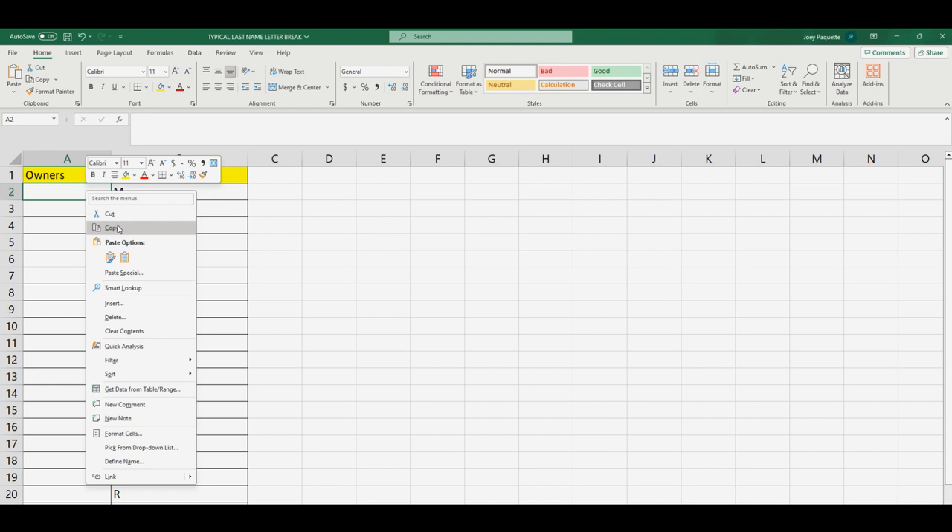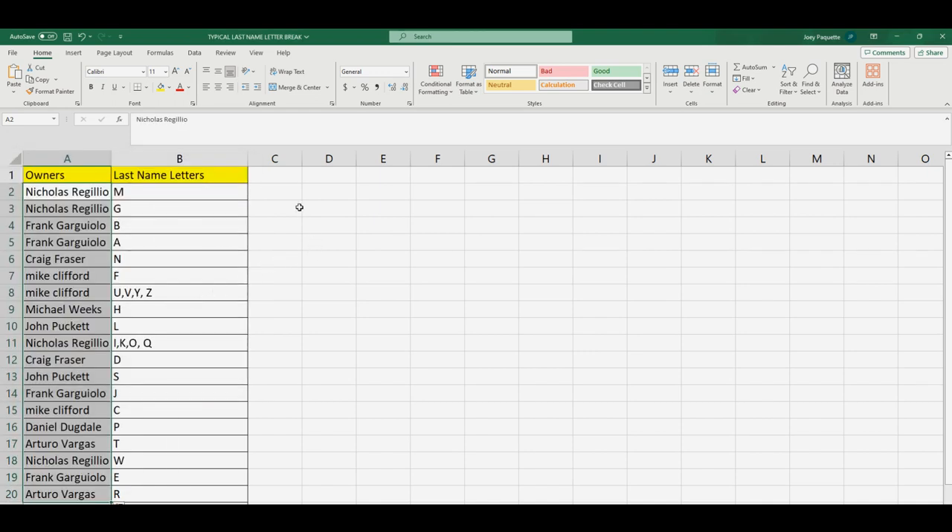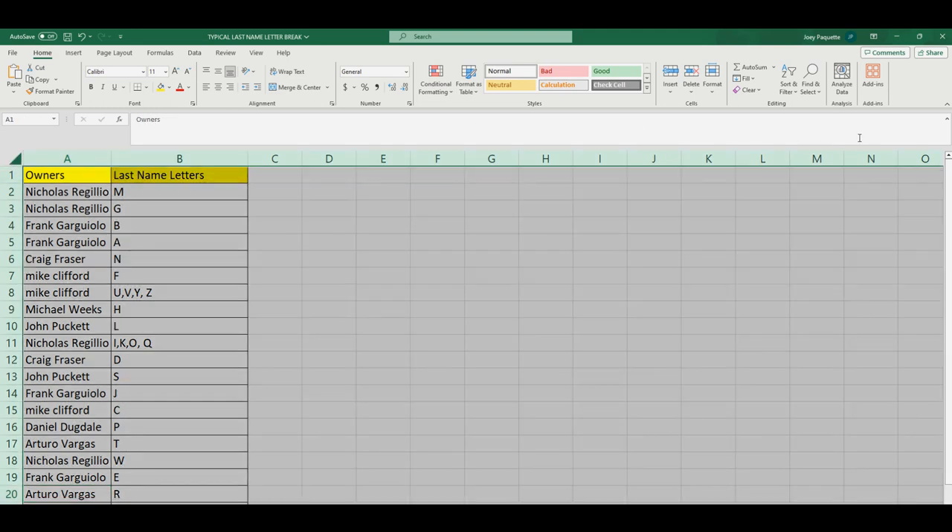We're going to paste special text and just like that, here we go. Nicholas R got M, Nicholas R got G, Frank with B and A, Craig with N, Mike with F, Mike UVYZ, Michael W got H, John P with L, Nicholas got I, KO Q, Craig with D, John P with S, Frank with J, Mike got C, Daniel D got P, Arturo got T, Nicholas R got W, Frank with E, Arturo with R.